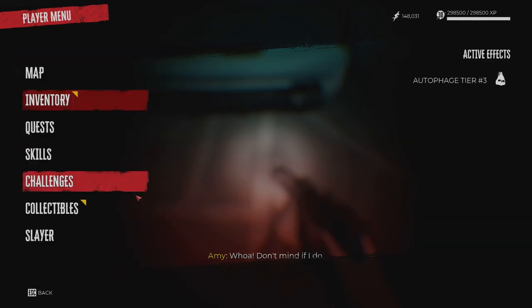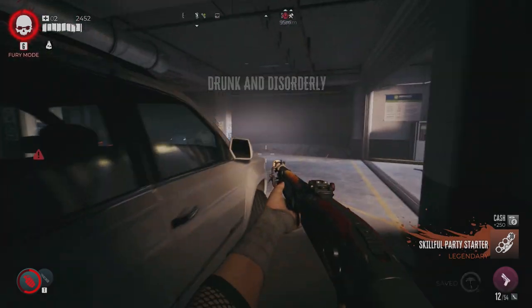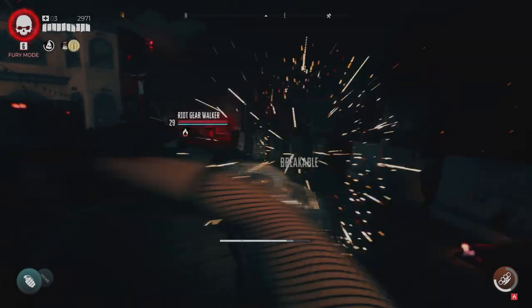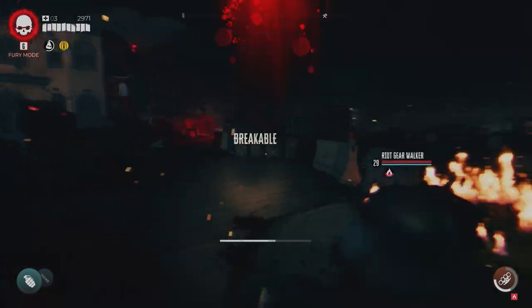The theme and synergy for these weapons is to go for a lot of heavy attack damage and fire synergy. When you combine it with Contagious, no matter what, your heavy attacks are going to be igniting nearby zombies — whether you kill them, knock them down, or just damage them — as long as they have the status effect, it's going to spread that fire effect to nearby enemies.